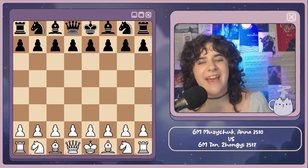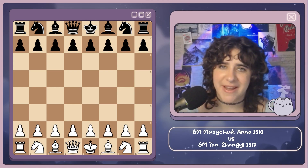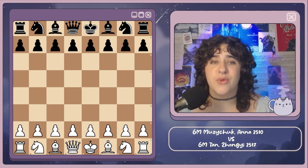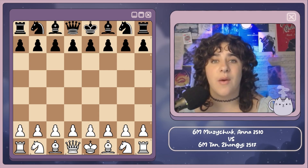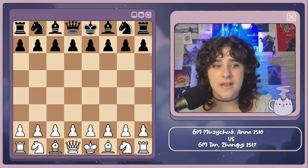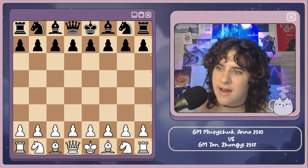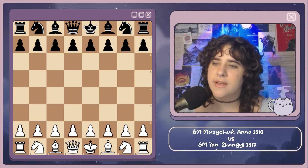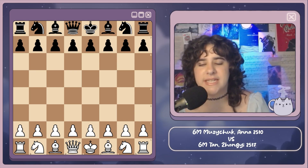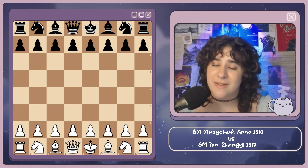Moving on to our next game — we have the top board! Both of these players are currently three out of three, the only two players at three out of three. Both want that win; if they win they are in clear first. We have Grandmaster Anna Muzichuk, rated 2510, versus Tan Zhongyi, also Grandmaster, rated 2517. Both of these players have played each other a ton in the past, and we shall see who gets that win.